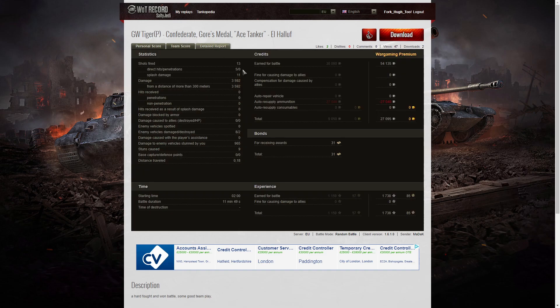Maddax fired 13 rounds, got five direct hits, zero penetrations, and 11 splashes for 3,592 hit points of damage — all of it at more than 300 meters. He damaged eight enemies, killed two, and did 965 hit points of stun assist from nine stuns. On a premium account he earned 54,135 credits, and after resupplying those expensive shells, still took away 27,095 credits. He picked up 31 bonds.